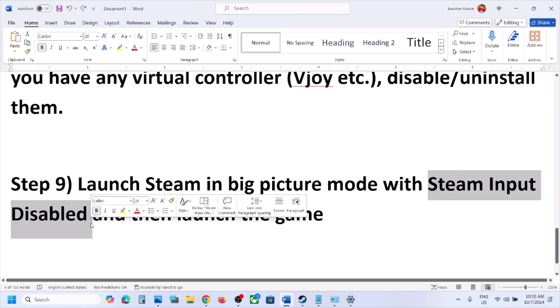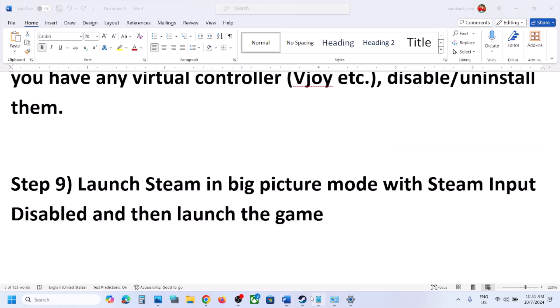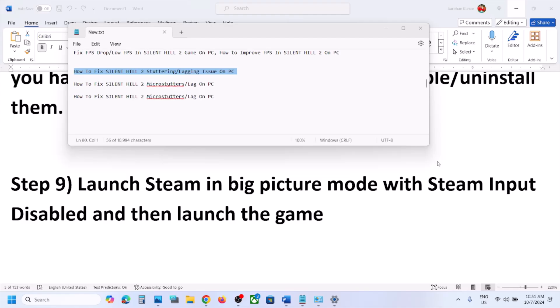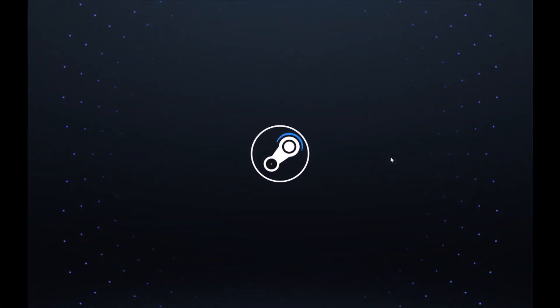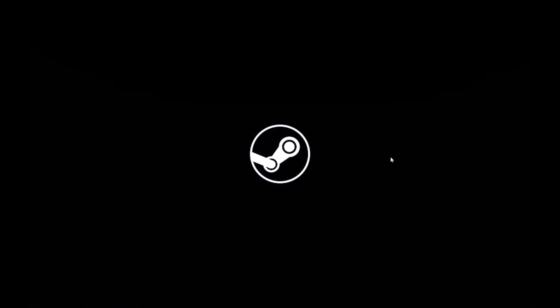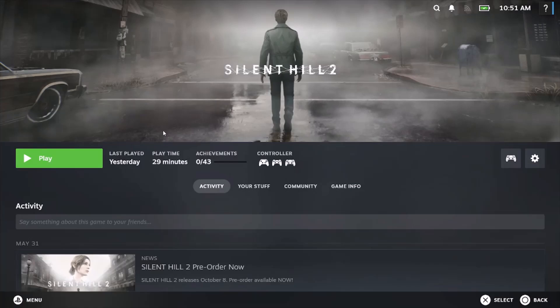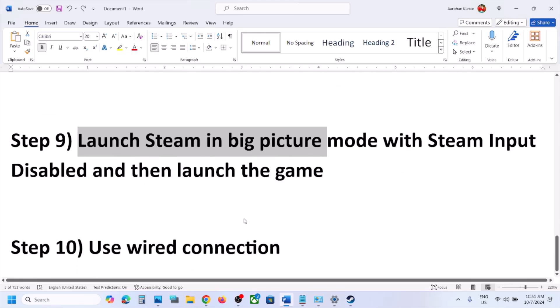The next step is to launch Steam in Big Picture Mode with Steam Input disabled. Make sure Steam Input is already disabled, then click the Big Picture Mode icon on the top right of Steam. Once Steam is in Big Picture Mode, launch the game from there and then check.